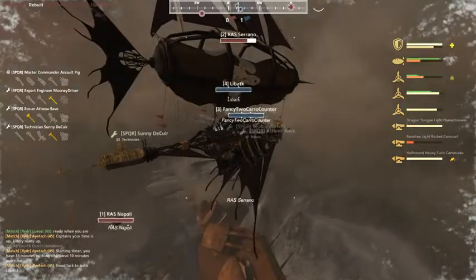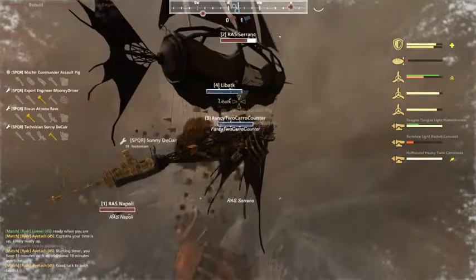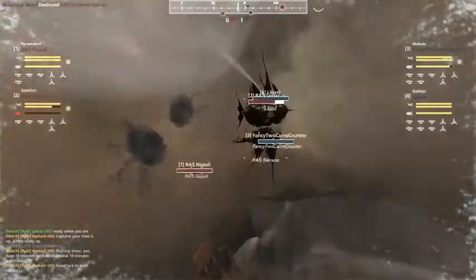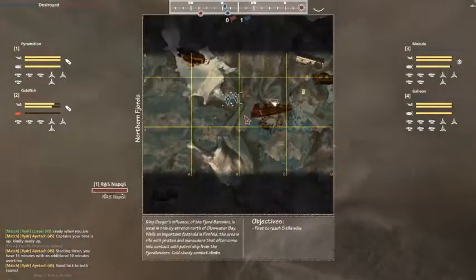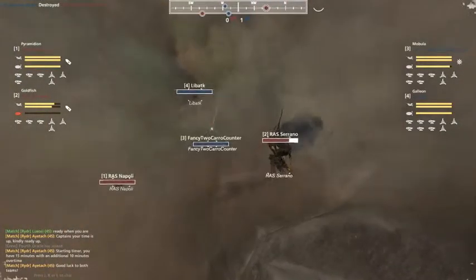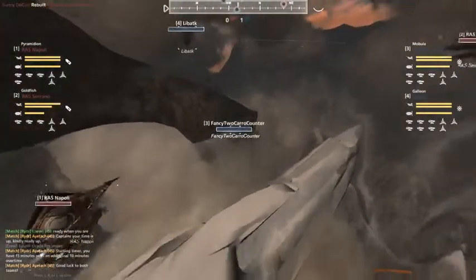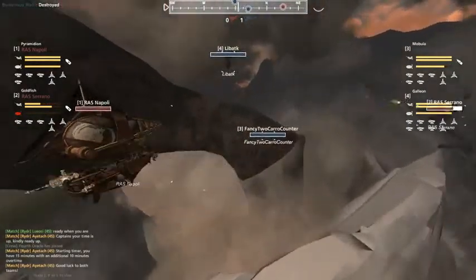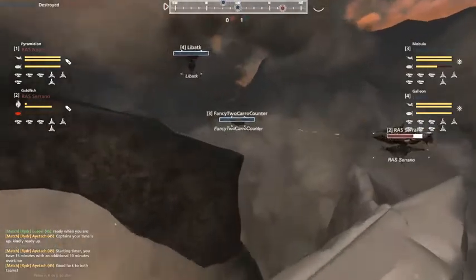There we go. Balloon's down. Lumberjack's landing. LibATK just taking shots at cam — even without spots, they're getting hit markers on the Serrano. You know where it is. Now the Napoli coming in low. It's not spotted. It's rising up and getting ready to charge in on LibATK and the Fancy 2-Caro Counter.